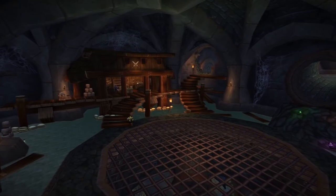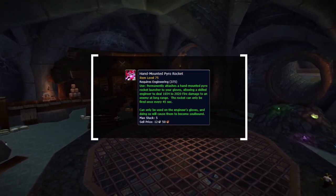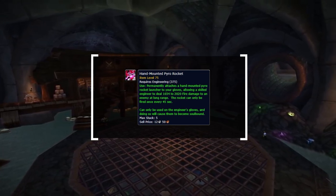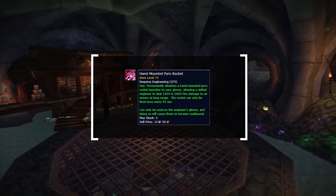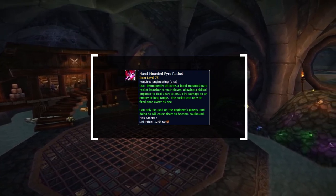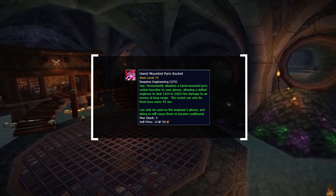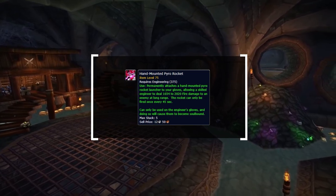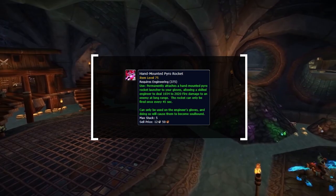Equally as important is our second profession of Engineering. The reason? The Hand-Mounted Pyro Rocket. This is an enchant you're able to put on your gloves and utilize exclusively as an engineer. You can use your gloves to fire a rocket at the target dealing between 2,000–3,000 damage. This is not only instant but also off the global cooldown, meaning you can combine it with other abilities for some unexpected burst damage. It's especially good in Season 5 due to the fact the damage doesn't scale, so it's obviously going to be strongest in early seasons where players' health pools are at their lowest.